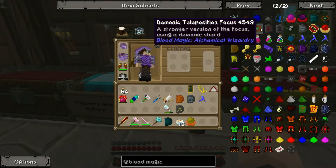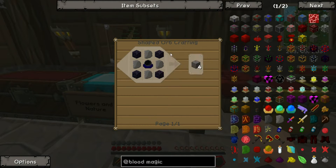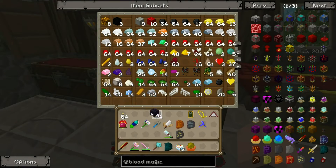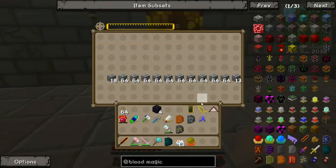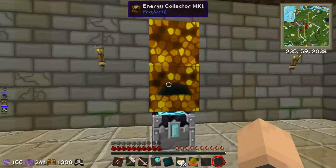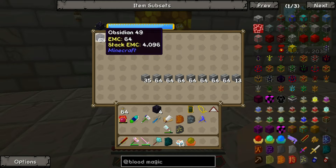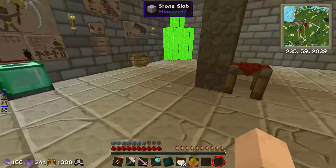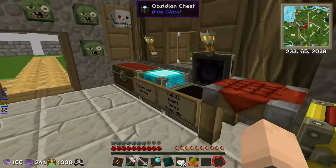The next thing we're going to need is the master ritual stone and the ritual stones - we're going to need quite a few of these. They require a lot of obsidian. So I'll grab some obsidian out of this chest and condense it up. I'll grab some fuel which I've had cooking up. I'm just going to grab a stack for now.